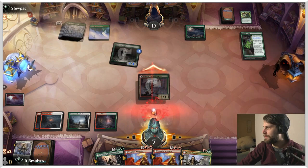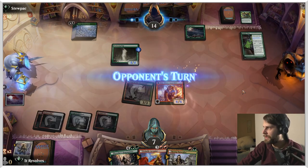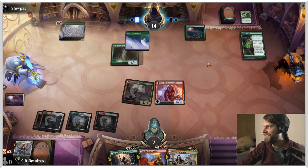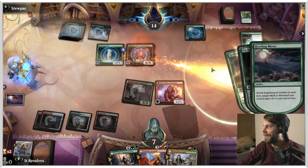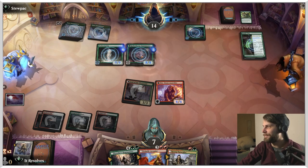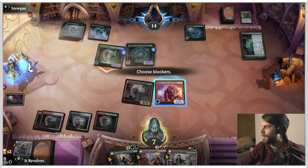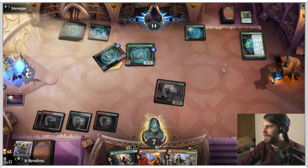We'll get the Arsonist down. This is a 6/6, but it dies to this, so it's kind of annoying. What a powerful turn. This card is doing some work, by the way — Howling Moon, very very good.